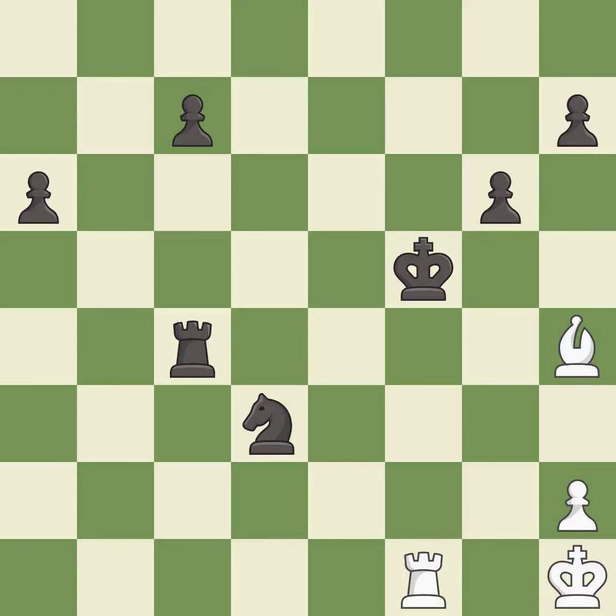This moves the rook to safety — it is excellent. This blocks the check from an opposing rook — it is excellent. This is an equal trade — it is excellent.